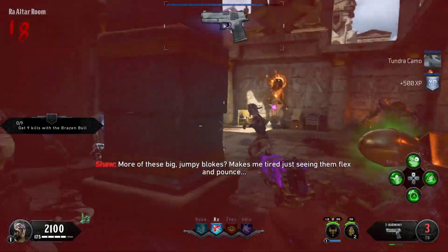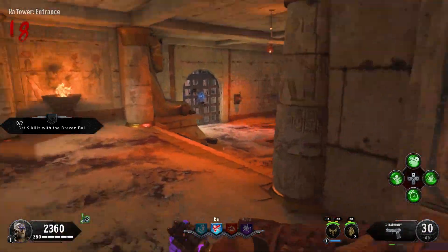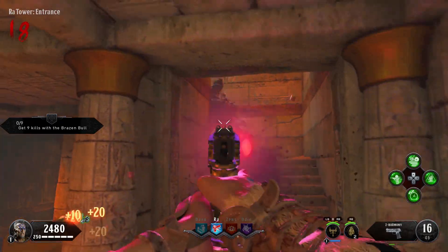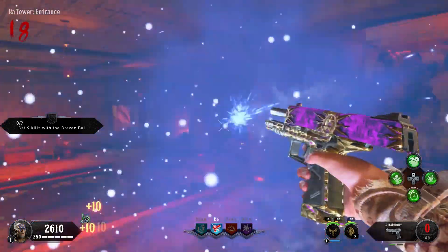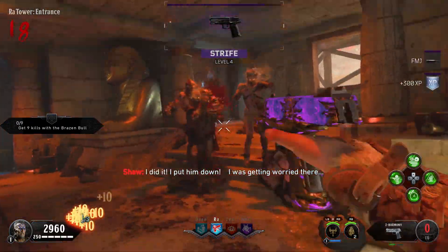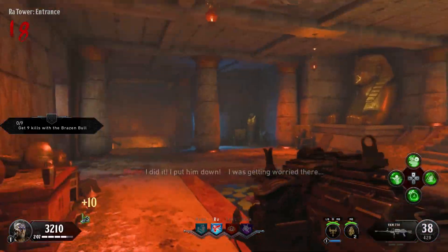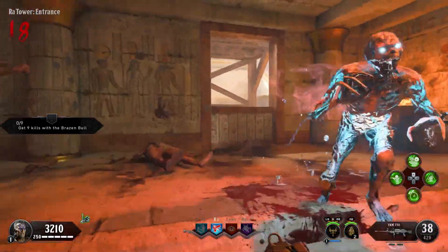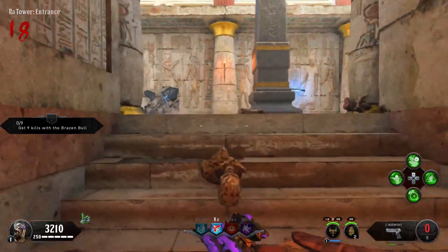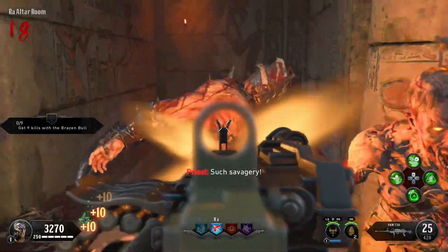It's a lot kind of based on chance, but what you want to do is equip three random perks of your choice. It can be any ones you want because it doesn't really matter for this achievement, but one specifically has to be the Secret Sauce perk, which is going to cost you 1,500 points per spin. You're going to go around the map and buy the three perks of your choice.